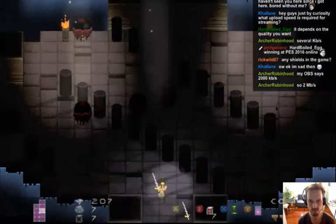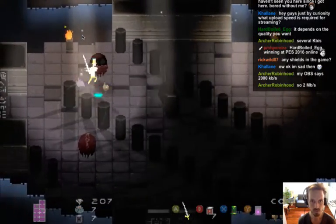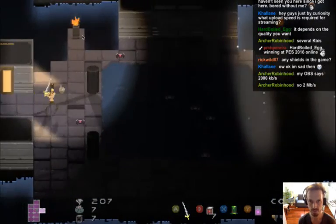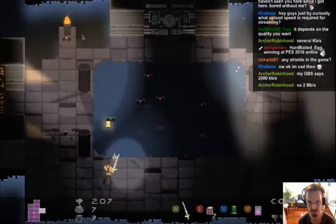If your internet isn't fast enough to stream at quality settings, you can just set your bit rate really low — done that on a few streams before. It ends up looking like a pixel art version of the stream.